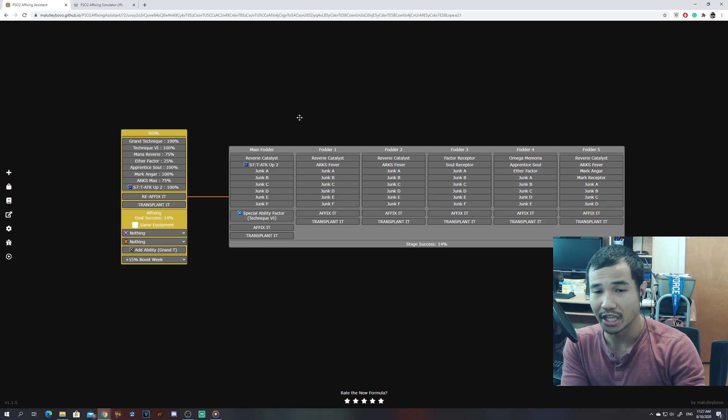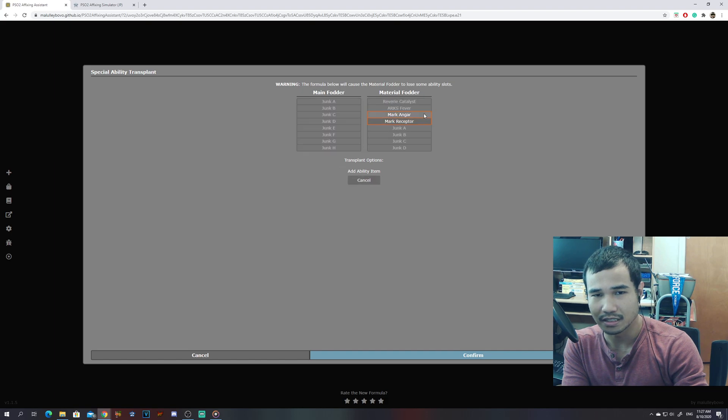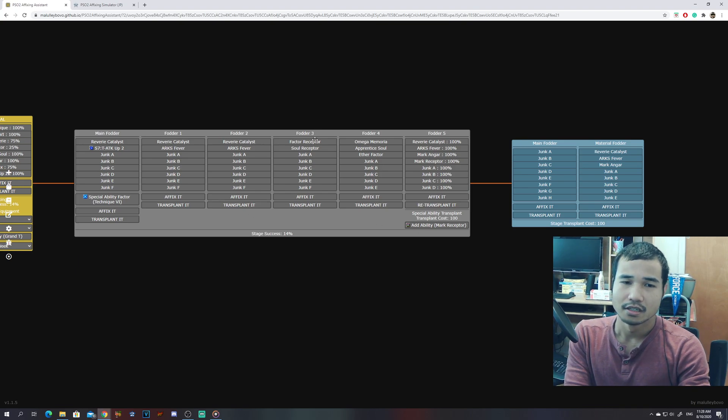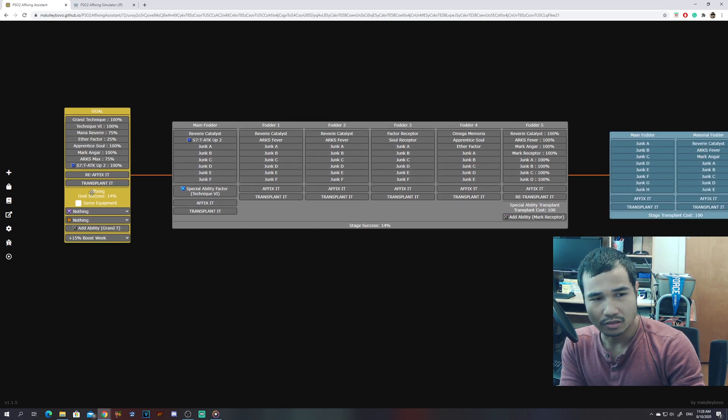This is what it's gonna look like and you can work around it. If I were to do an ability transfer, that would actually solve this issue. For example, if I want to do an ability transfer and select an item — let's say I want to have the Mark Receptor — I'll most likely use the main fodder piece. It's not gonna have anything special on it, but this piece will have the other things I need. When I do this it's gonna transfer all these abilities on the right hand side, and then I'm gonna use the pop item to get a Mark Receptor. Just note that if you go for an 8-slot it's gonna cost 100 ability transfer passes.